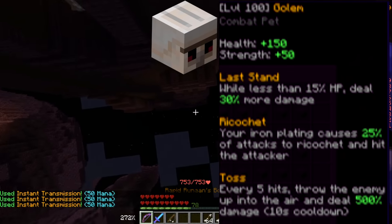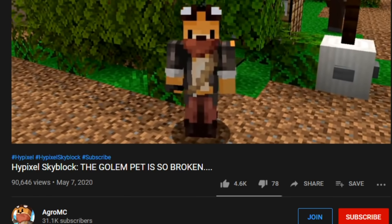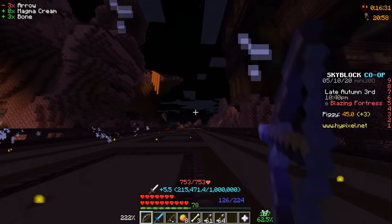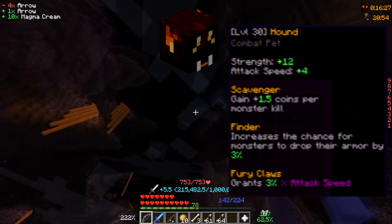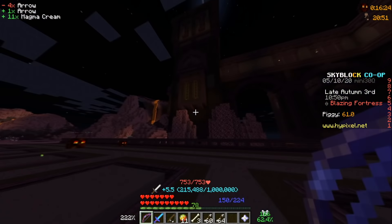First up, the golem pet. Looks pretty good, does a ton of damage, but there's already a YouTube video on it with 100,000 views — I can't make another one. What about the hound pet? One of its main abilities is to give more coins. In order to obtain the hound pet, you must kill wolves. I'm not going to show killing dogs on my video.